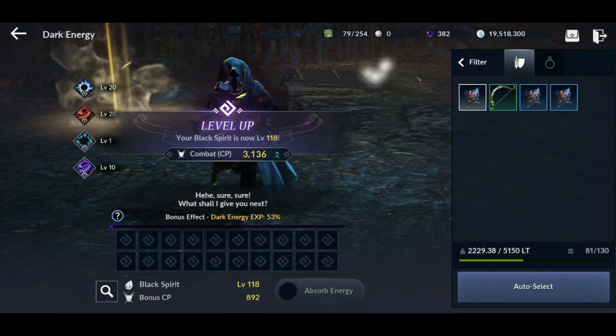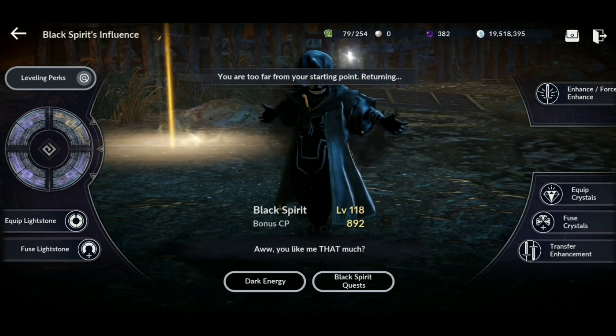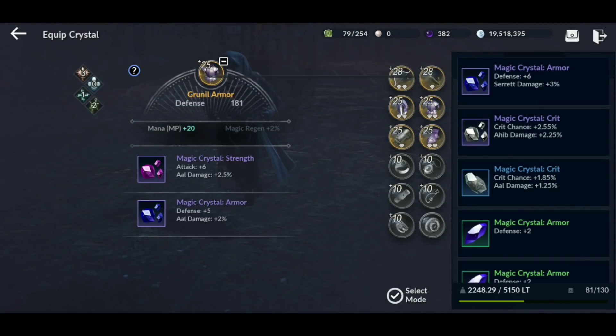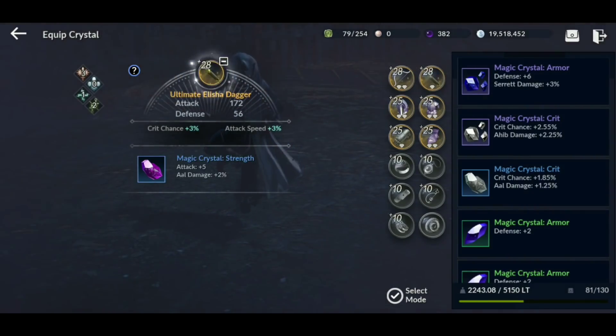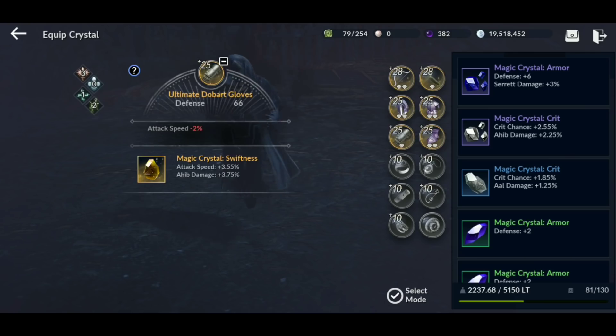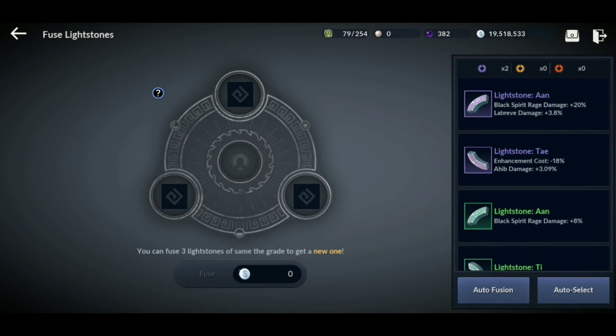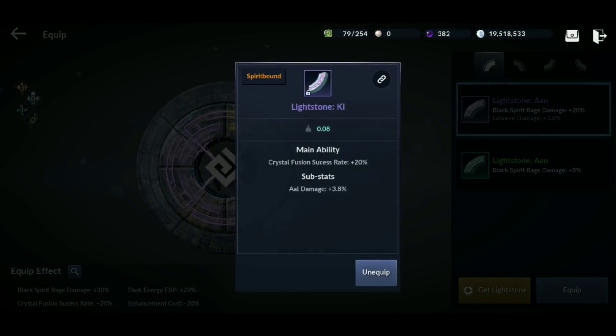Feeding weapons increases your Black Spirit level a lot more than blue or purple items. For crystals, focus on ones that give plus attack or plus defense — aim for purples and yellows as you grow. All crystals equipped should be plus attack or plus defense if you want to maximize combat power. I also like branch damage, but plus attack and plus defense is the priority. The same holds true for light stones — you can go for light stones with plus attack and plus defense if you just want combat power.